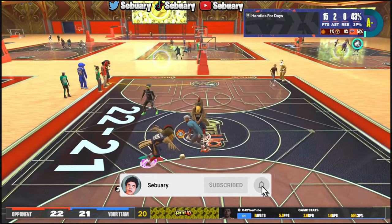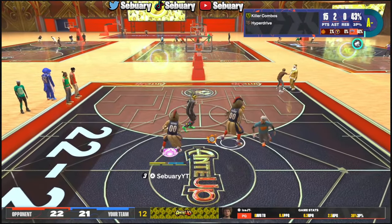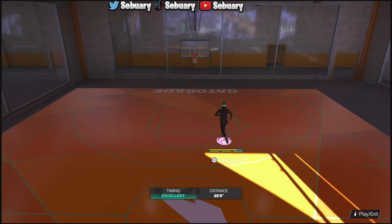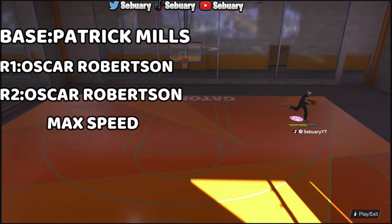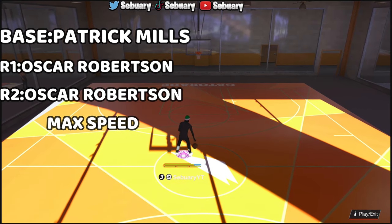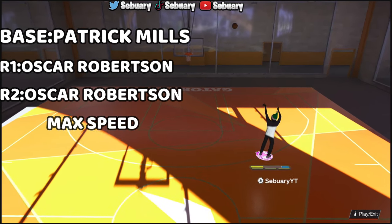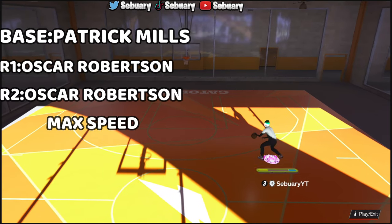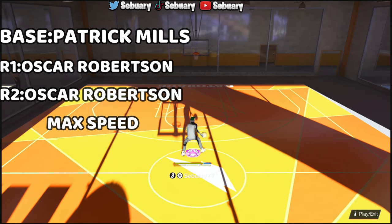When it comes to the best jump shots in this game, I sit there and lab jump shots for hours — so everything I'm giving you right now is the best. The first jump shot is Paddy Mills Bass, Oscar Robertson Release 1, Oscar Robertson Release 2. Oscar Robertson is still a very good release if you can get used to it — it's a little slower than last year, but it's old and reliable. Note: you do unlock this at Starter 3, so if you're not Starter 3, you can't get Paddy Mills Bass yet.